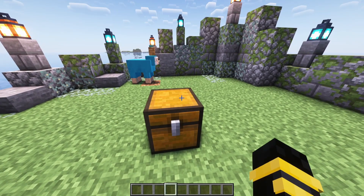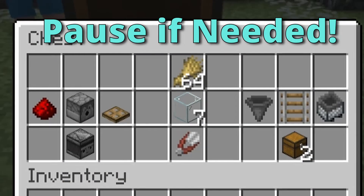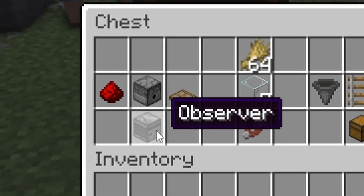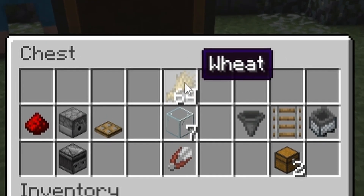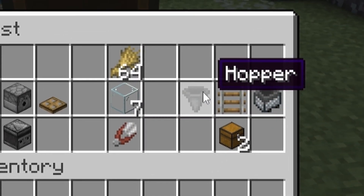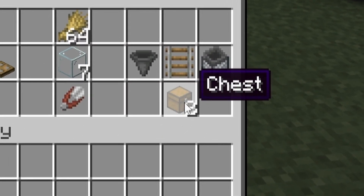These are the materials you need. You need a sheep, one piece of redstone dust, a single dispenser, a trapdoor, an observer, seven glass, some wheat or lead to lead the sheep, some shears, a hopper, a rail, a minecart hopper, and two chests.